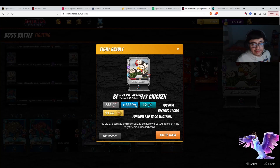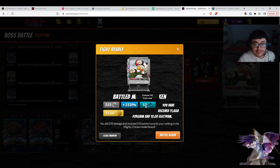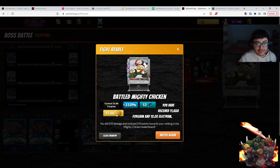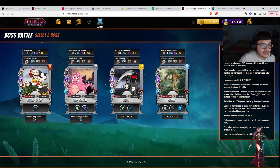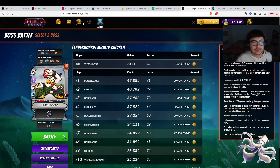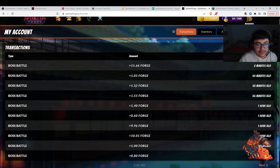We have done 230 damage, which is not a crazy amount. We gain 12 Electrium and 11.66 Forge. Electrium and Forge are equivalent to the price of DEC — that's how they want it to be. So think about it: any Forge you gain is considered pretty much DEC in that sense. Right now after one battle we're at the 89th spot on the leaderboard, which is good — we could probably survive and get this 5,000 Forge payout.